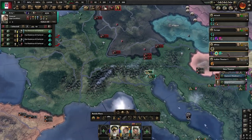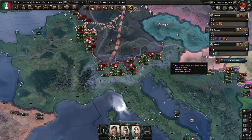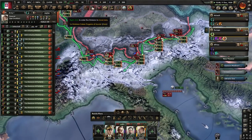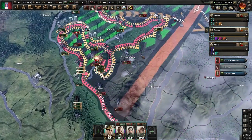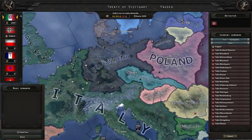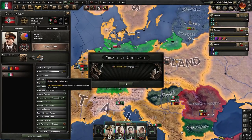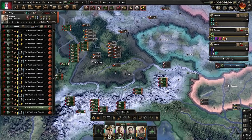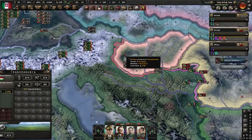Don't worry — just make sure you have a large front line against the Soviets if they get aggressive, keep deploying troops, and keep doing this. It's fine — they ended up becoming my puppet anyway. Now I can send these roughly 70 divisions to Hungary and push in through there.